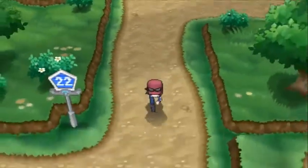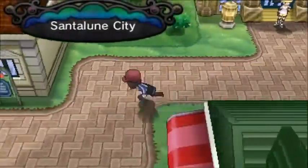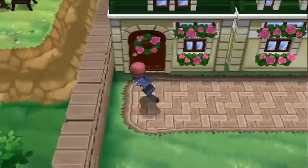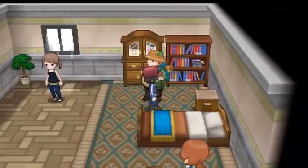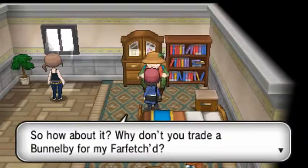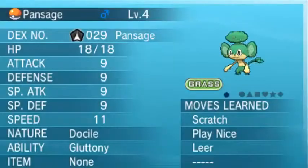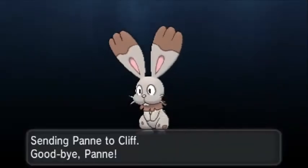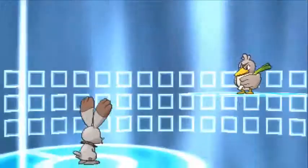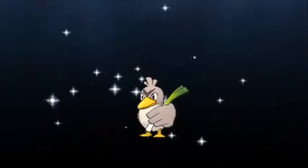If you've caught a Bunnelby, here's something very useful: go back to town and you can get a Farfetch'd that knows the move Aerial Ace, which is super effective on the gym leader's Bug-type Pokémon. The regular wild Farfetch'd doesn't know Aerial Ace, only this one does. So let's trade the Bunnelby for the Farfetch'd — there's the Bunnelby, and we'll have our first in-game trade. We got the Farfetch'd and the animation is really awesome.